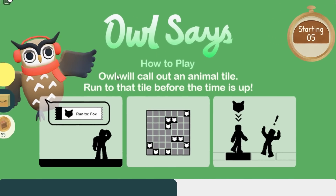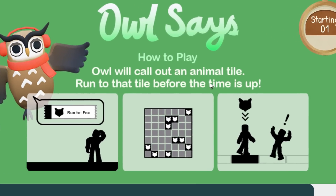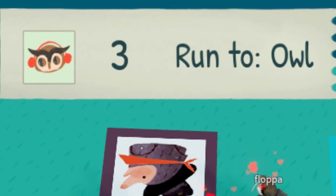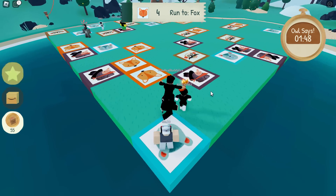So this is what we're playing — Owl Says. How to play: Owl will call out an animal tile, run to that tile before the time is up. See what I mean? These mini games are pretty simple, kind of like Fall Guys or something. The owl's over here — please don't fail straight away. I think you're supposed to survive, and if you die I don't think it matters too much — you might still be able to get the box.